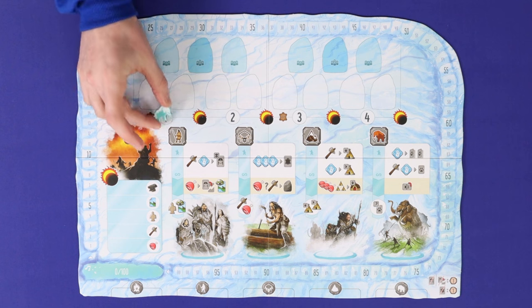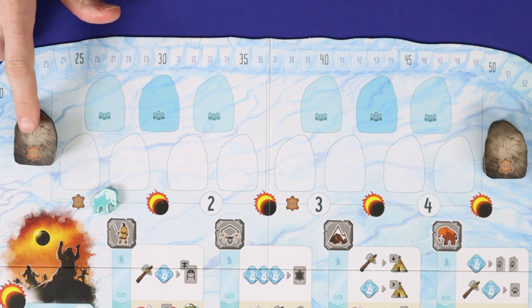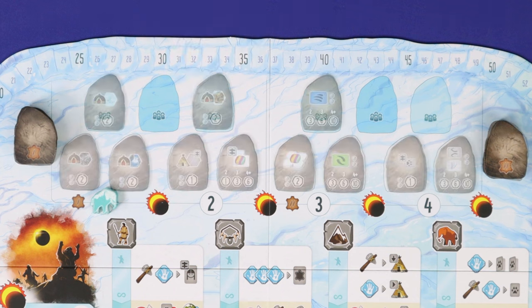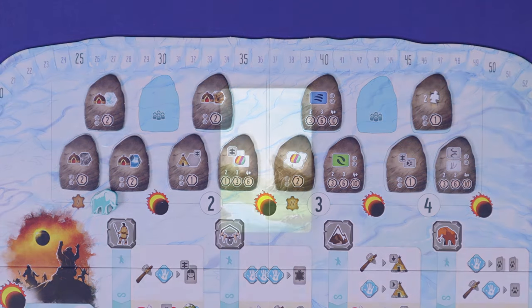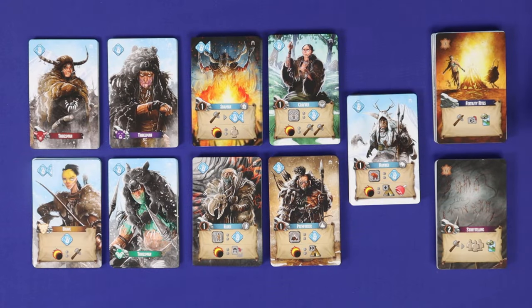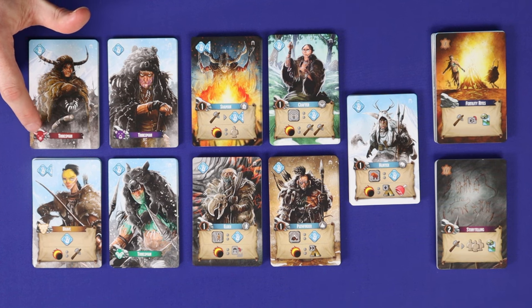Place the main board on the table and the round marker on one. Separate the sacred stones into two eras by their backs and deal one face up into each space which corresponds to your player count, with era one tiles on the left and era two on the right. Return the rest to the box.